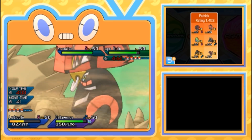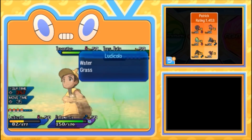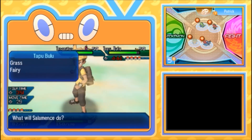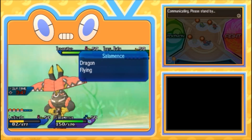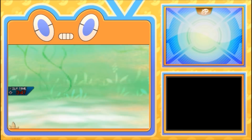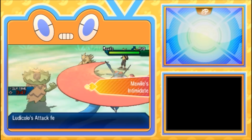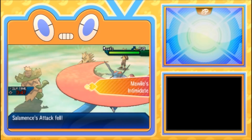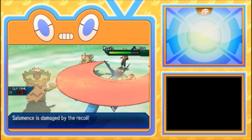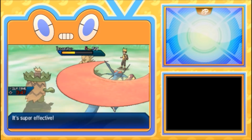He can switch in Amoonguss, but Amoonguss doesn't want to switch into a Hyper Voice. He's slower than my Ludicolo, which means he's bulky. I'm gonna do the exact same play — Giga Drain the Ttar and Double-Edge. He could switch that Ttar out for Mawile, which is a problem. But Mawile doesn't get its bulk boost until it Mega evolves, so right now it kind of sucks. And remember, we are packing that juicy Fire Blast on our Salamence — Fire Blast can get Mawile from there.